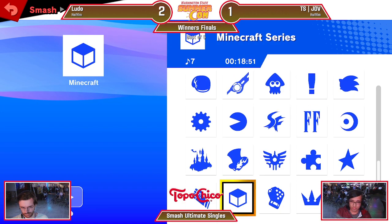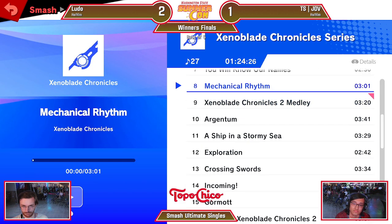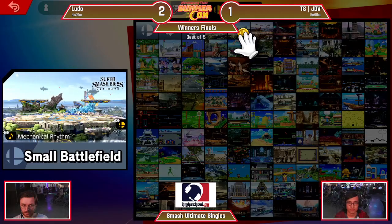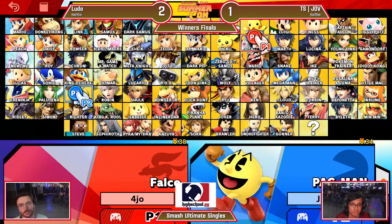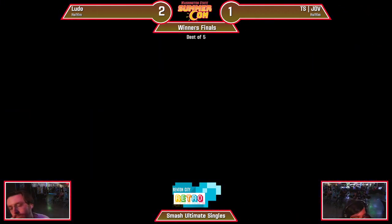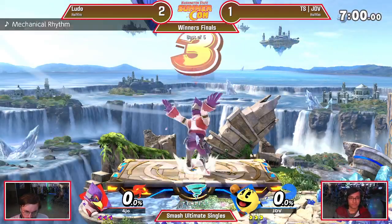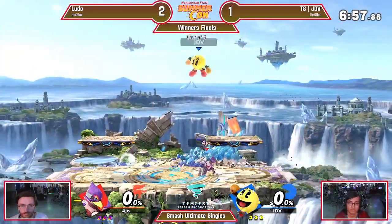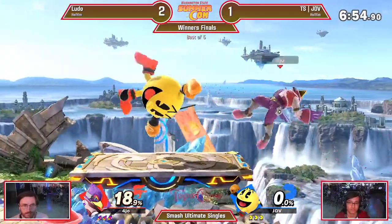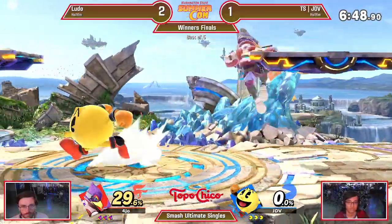We know JDV has those — I've seen JDV do stuff like that on a regular basis. That was incredible. Those gambits you pull out sometimes, right? You go for those Hail Marys and just pull out some games like that. So 2-1, it's getting interesting now. He saw his opening — JDV's not afraid to hold forward when the time demands it. The execution is absolutely there. Beautiful stuff from him, giving himself all the momentum going into game number 4. However, Ludo's got his counterpick.